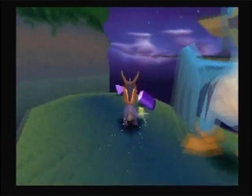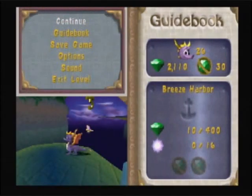If you talk to him again he just repeats himself. Going into the guidebook we have 1 talisman, 400 gems, 16 enemies, and 2 orbs. Also no skill point for this stage.